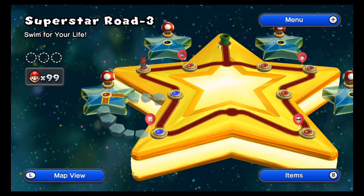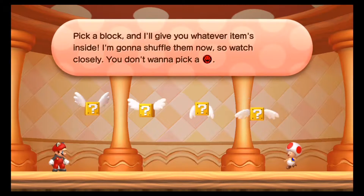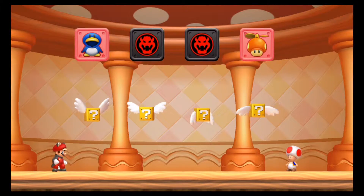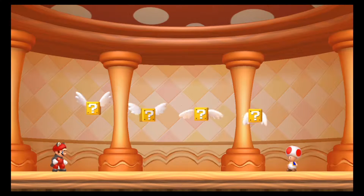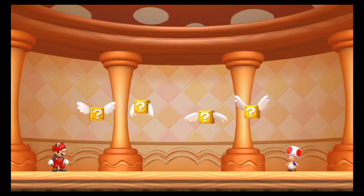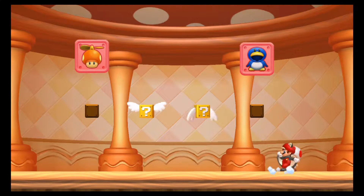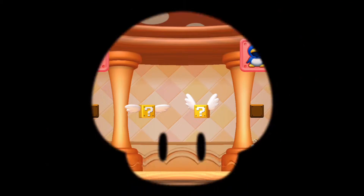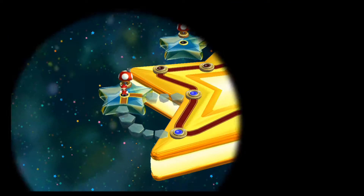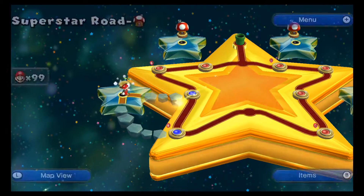Now here's Super Star Road 3, but before we jump in, let's look at the Toad Houses from Super Star Road. See those icons? Both the penguin suit and propeller mushroom are actually returning in New Super Mario Bros. U! They appear in the later part of the game rather than early on, but it's a nice welcoming comeback from the previous Wii entry. Pretty nice to get these two items back.